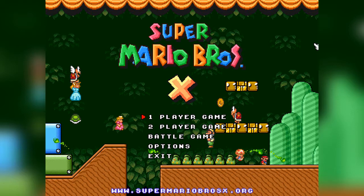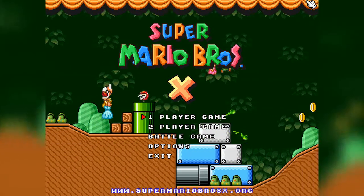The level editor in this game is actually really complicated, and it's not part of the game itself. Basically, this game has a startup menu where you can either click a button that loads the game, or another button that loads the level editor. There's also a battle mode where you can battle your friends, but that requires two players. I don't have another person with me, so I can't really show that off. So without any further hesitation, I guess we'll just get started.